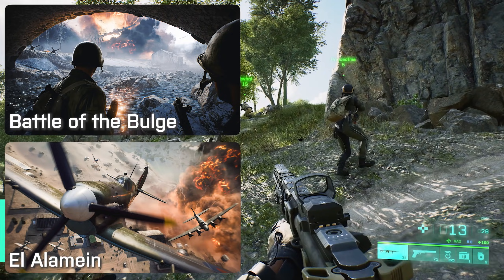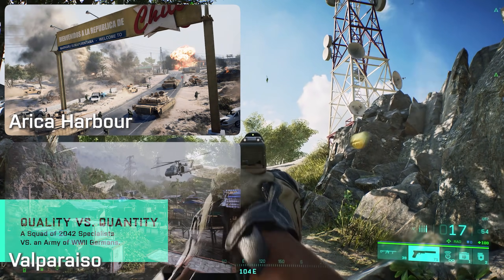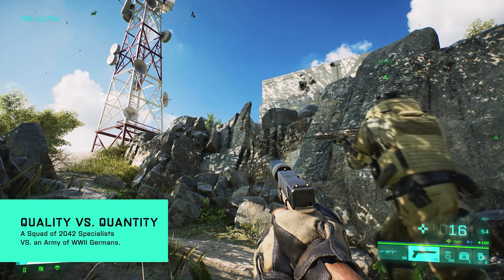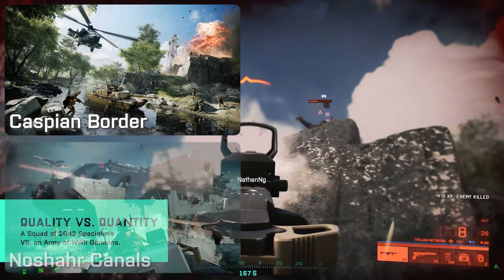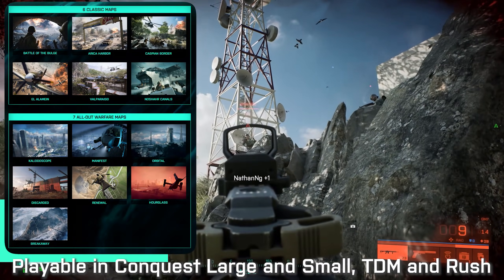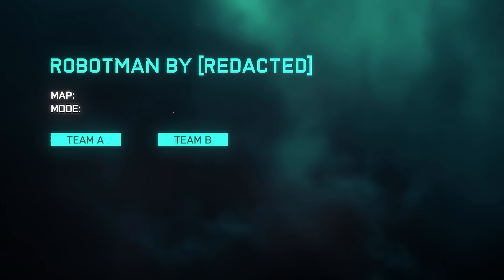For maps there's Battle of the Bulge and El Alamein from Battlefield 1942. Arica Harbor and Valparaiso are returning from Bad Company 2, and last but absolutely not least we're getting Caspian Border and Noshar Canals from Battlefield 3. All these maps will be playable on Conquest Large, Conquest Small, Team Deathmatch and Rush.